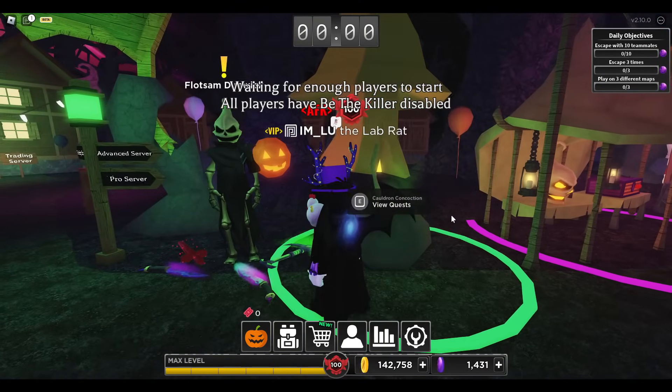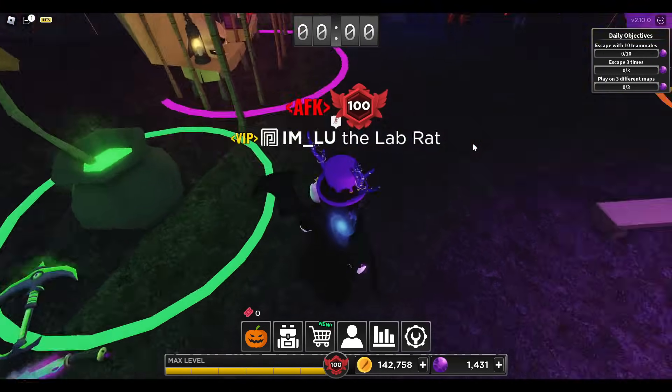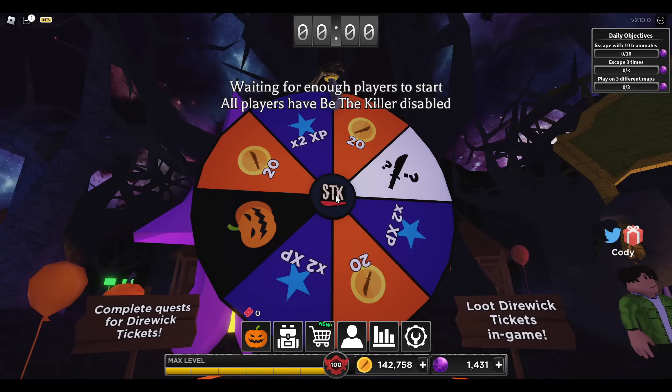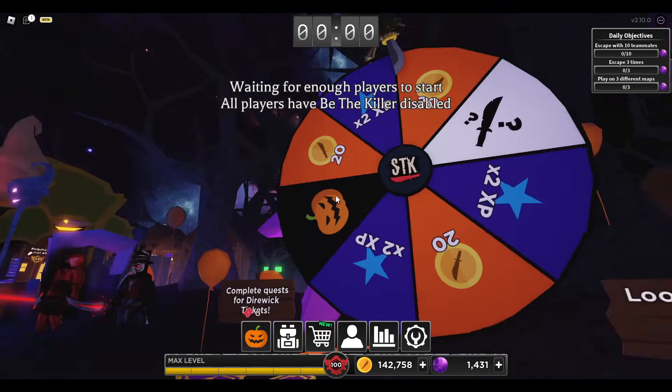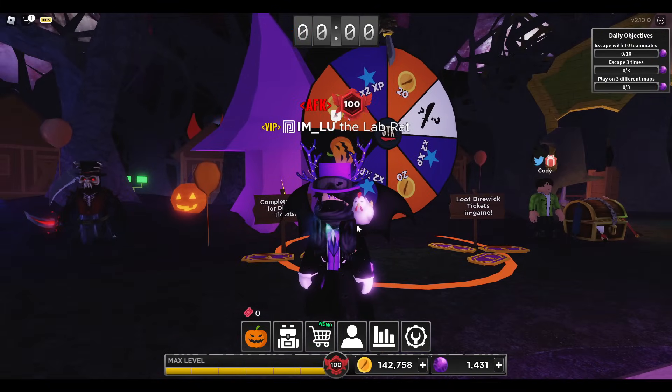So here is the quest, here it is. Now, what are the tickets for? Well, the tickets are used for this little wheel. You'll get coins, times two experience, and you can also win a mystery knife or a mystery killer. Ooh, I wonder who.